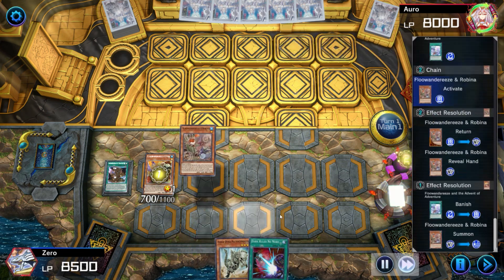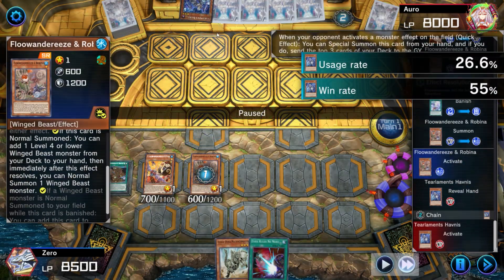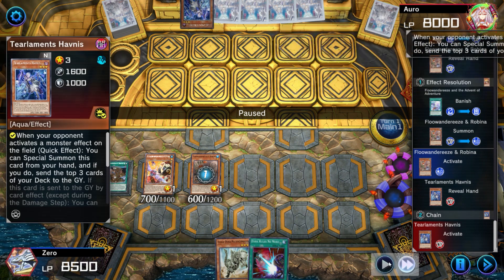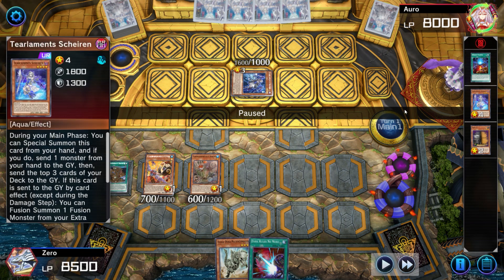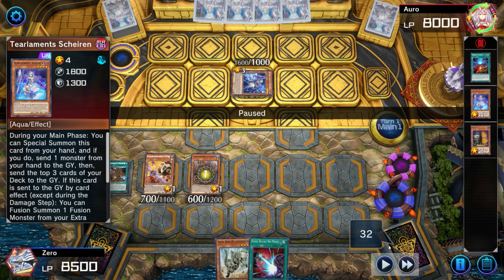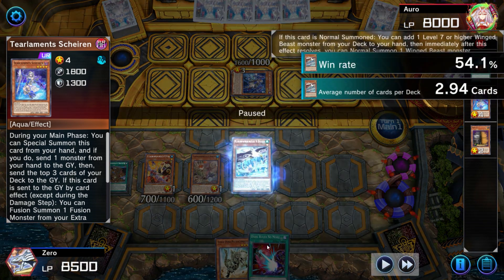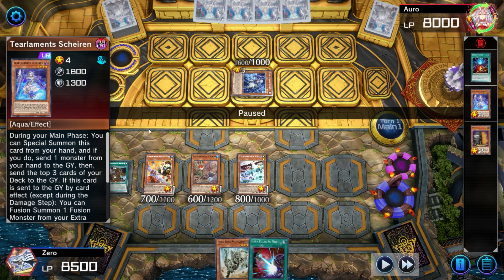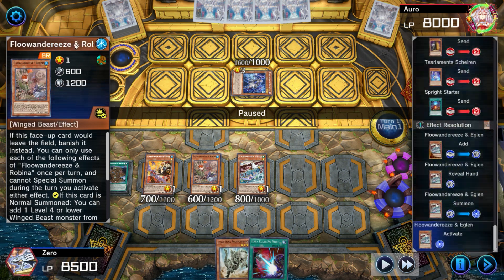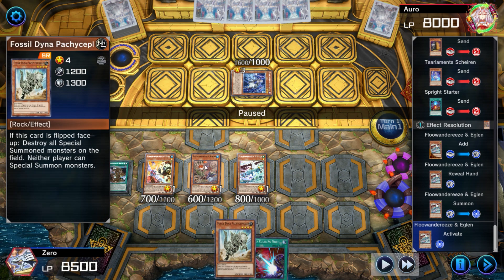The opponent does not have the interruption, so we banish the Advent and activate the Robina, and then the opponent does reveal Havness. On a 60-card deck it's unlikely that you hit off this, but they do hit a Charon unfortunately, so they will be able to Fuse. I can't summon the Patchy to stop the Fuse, because it has to be a Winged Beast that you summon off the Smallbirds — it's only off Empin where you can summon the Patchy, because it just says Normal one monster.